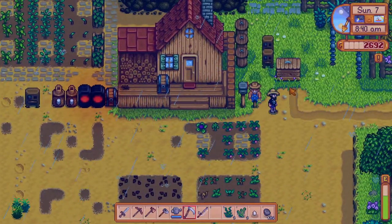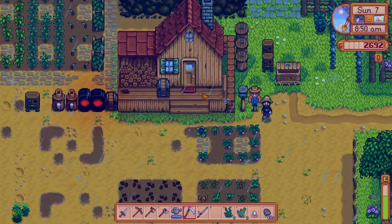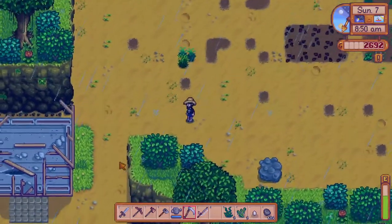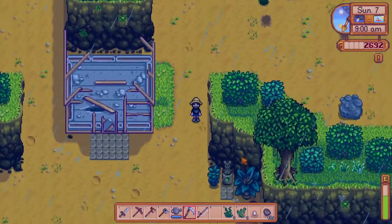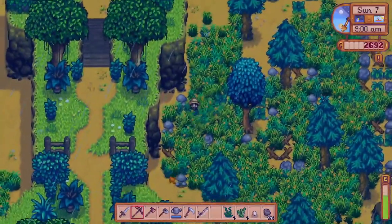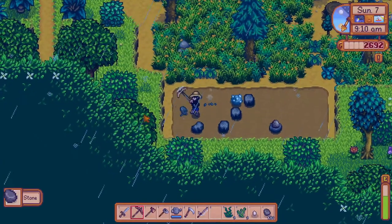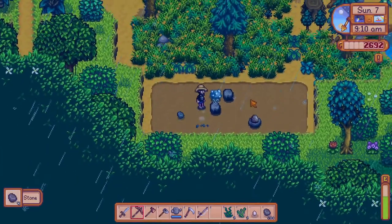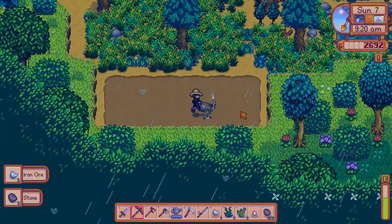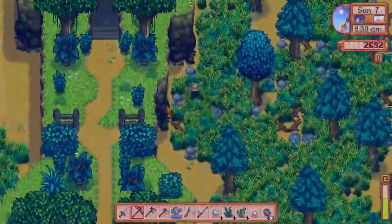I'm going to sell the mayonnaise and go down to the small mine on my farm to see what resources I can extract. Since it's a neutral day it would also be nice to clear out some of the trees. More iron, more stone, or just a single geode — that's perfectly acceptable.